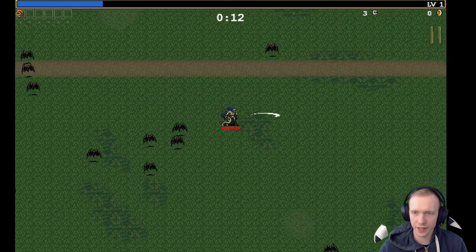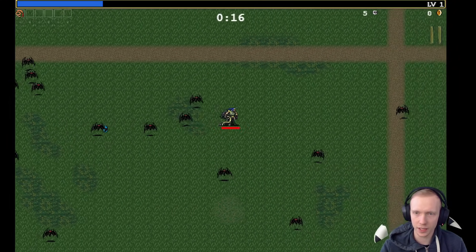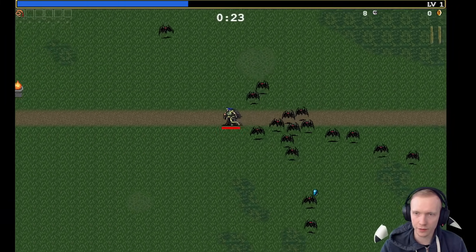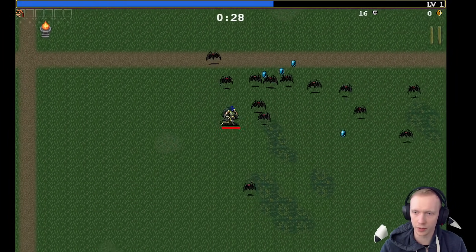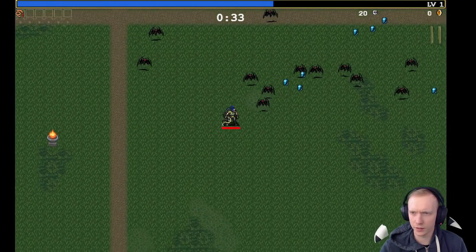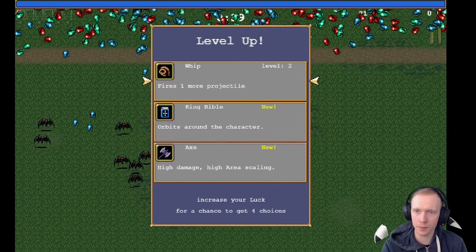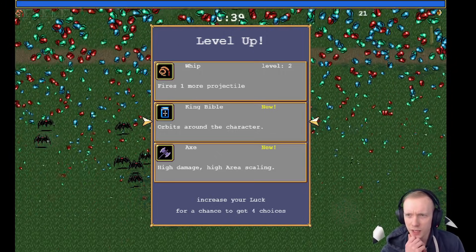Forgive the black borders — the game's just an odd aspect ratio for some reason. I can't really aim the attack here; the whip attack just goes wherever I'm facing when it comes out. All you need to do is use a joystick, mouse, or keyboard — you don't need to actually press any buttons. You want to collect these rubies. The blue bar at the top is your level-up bar.